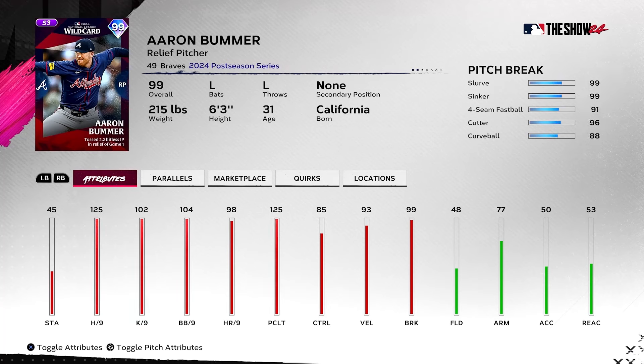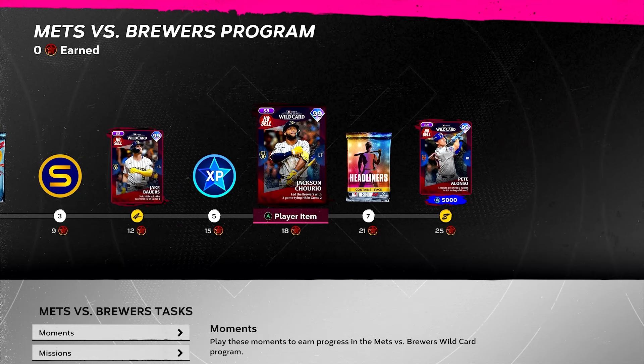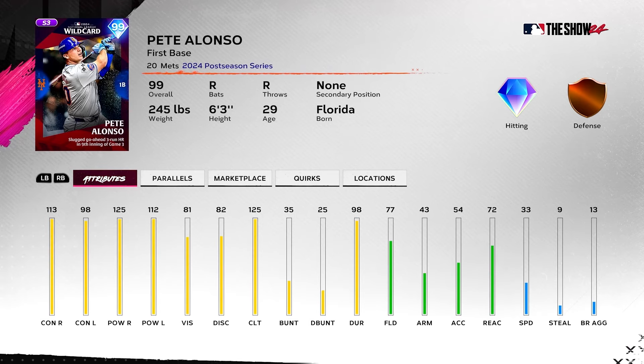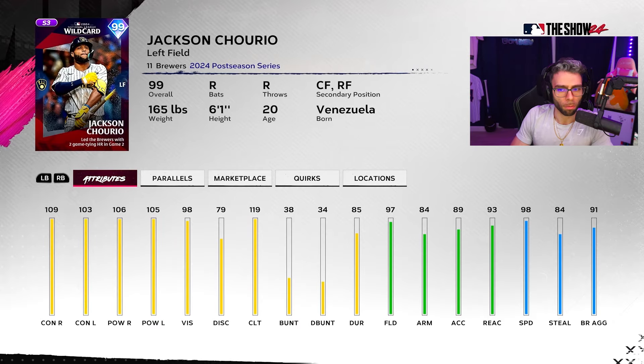Braves vs. Padres program: Aaron Bummer 99 — another Aaron Bummer, oh my god, he was my favorite reliever, with 45 stamina, wow that's a good one. 99 Miguel Harris — he's crazy good, so good on his own, on Cruz, on Carol. I'd probably use him on Carol. And then 99 Kyle Higashioka — Miguel Harris is so much better, but the Higgy stats, that's crazy. On to the big one: Mets vs. Brewers, 99 Jake Bowers who's gonna have pinch hitter, 99 Jackson Churio — a Corbin team merchant and standalone demon — and 99 Pete Alonzo who is mid but contacts a little low versus lefties.